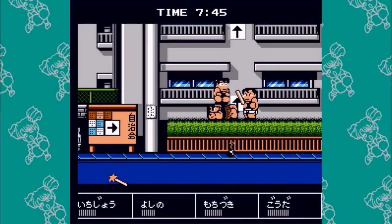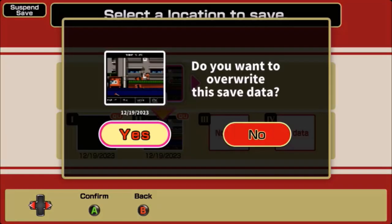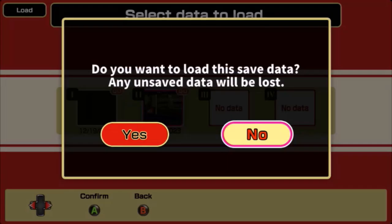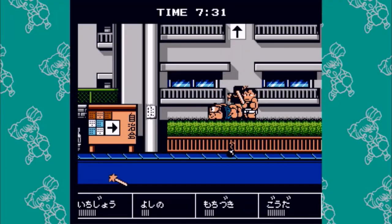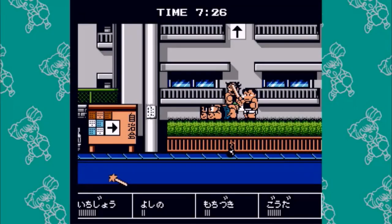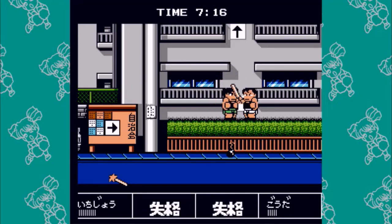We have seven minutes to do just this section, so it's plenty of time to whittle their health down. You want to be careful because you can knock them when they jump into the next screen, and that will require a load. Right there — see, he just went into the next screen, so I have to load it. I take a few seconds so that way I don't do it again. This strategy means we basically win the race by default. This race consists of two times we have to do this with Ichijo — remember his face.